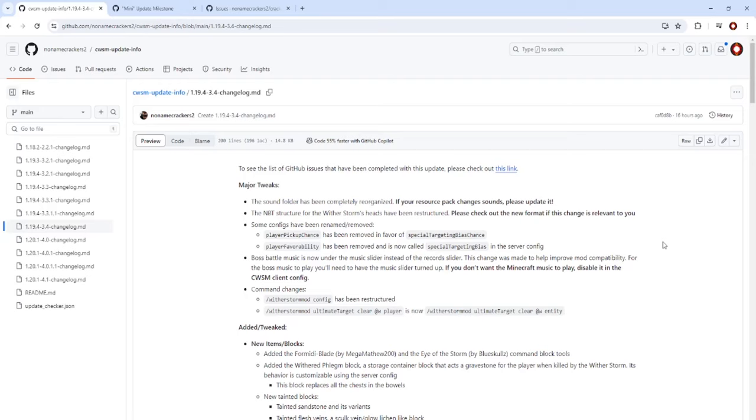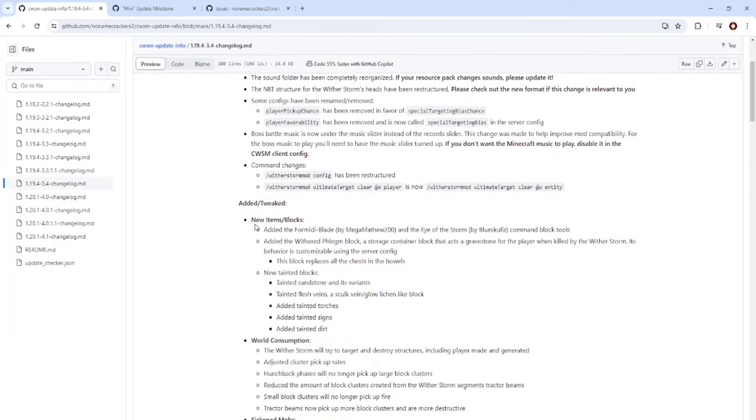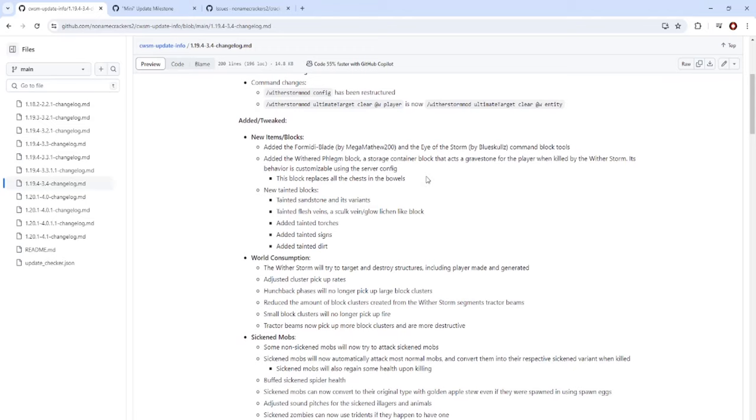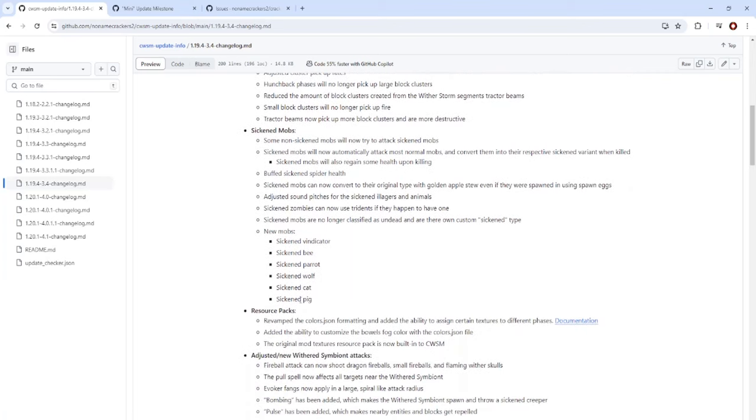Here we are at the changelogs for the quote-unquote mini update, and there's quite a bit going on. I'm not going to read all of it, but essentially what you want to know is in the added/tweaked section. We have two new swords — from the Command Block Tool competition, which I lost — and then the Withered Phlegm block, which is a disgusting block in nature.